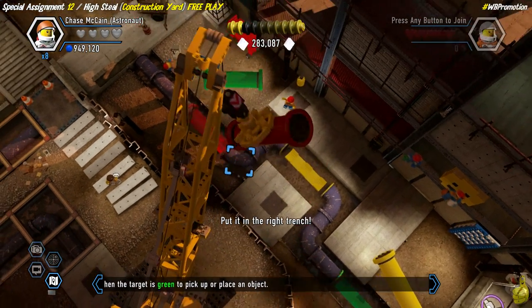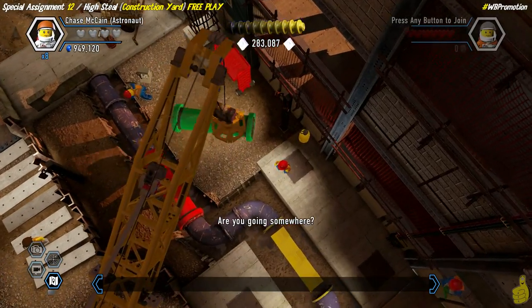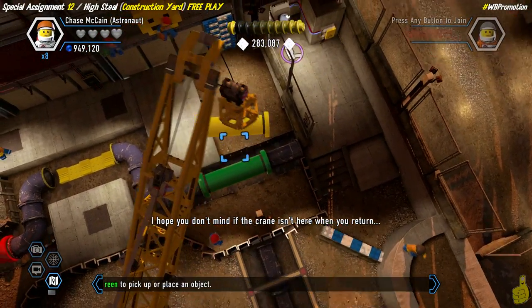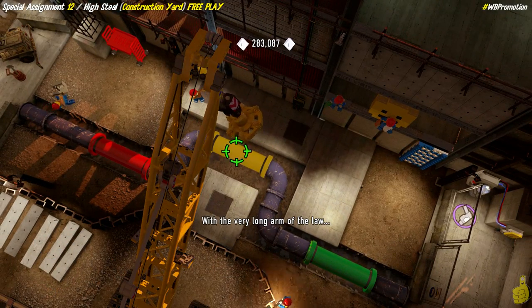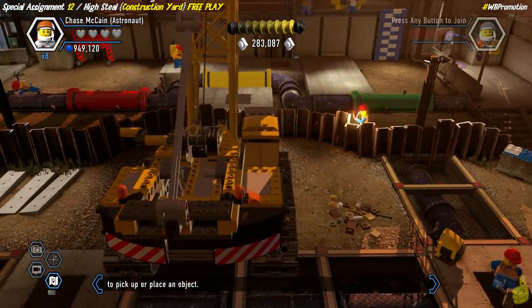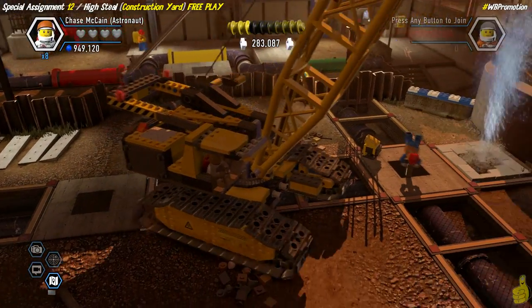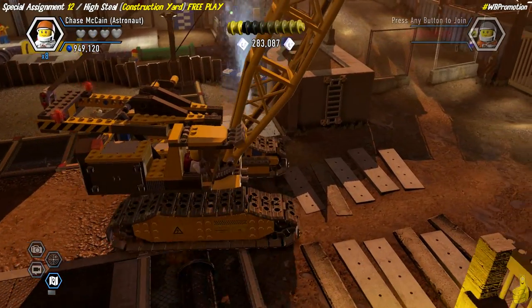We've rolled all the way over in our super sweet crane. We just need to put these three different colored pipes into the right spots. Hover over them and the icon changes from a square until you're in the right spot, when it turns into a green swirl. Press the icon indicated and we've got all three in place.